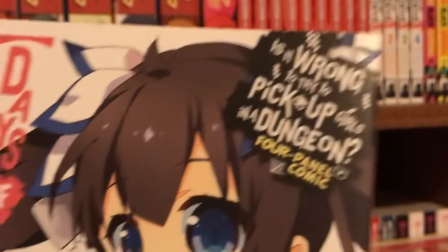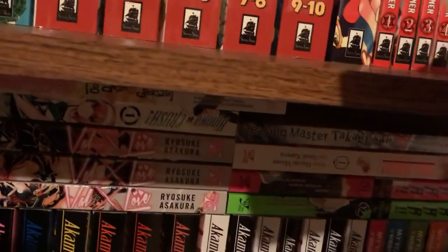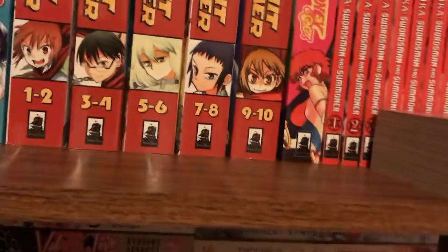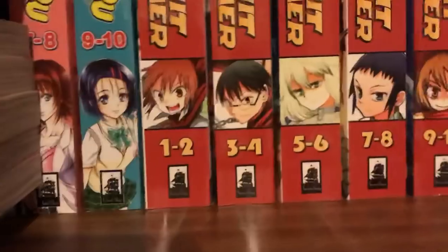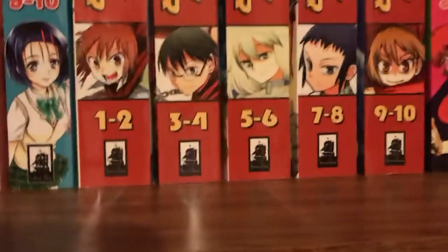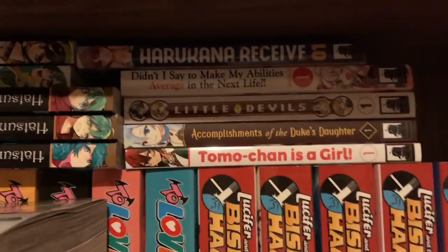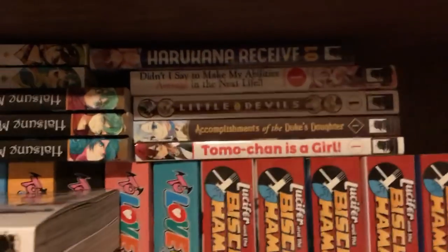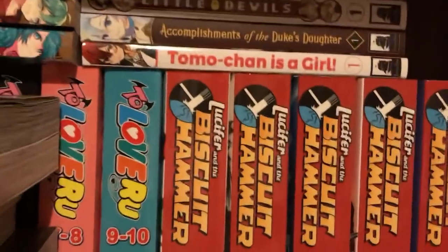I can't tell what that top one is — oh, Is It Wrong to Try to Pick Up Girls in a Dungeon? — the Days of the Goddess panel. There should be another one of these somewhere too. Cutie Honey A Go-Go. Lucifer and the Biscuit Hammer 1 through 10 — there are only 5 but they omnibused them. Harukana Receive Volume 1. Didn't I Say Make My Abilities Average in the Next Life? Volume 1. Little Devils Volume 1. Accomplishments of the Duke's Daughter Volume 1. Tomo-chan Is a Girl Volume 1.